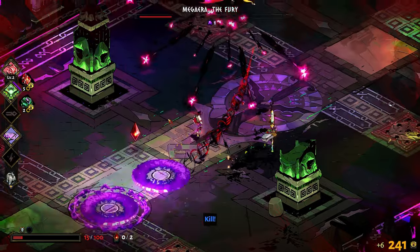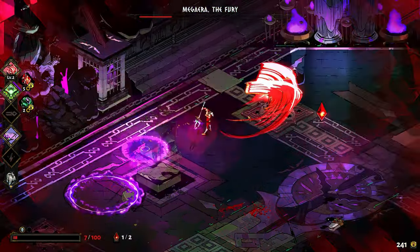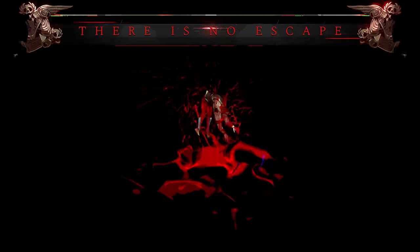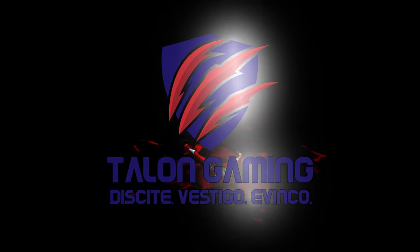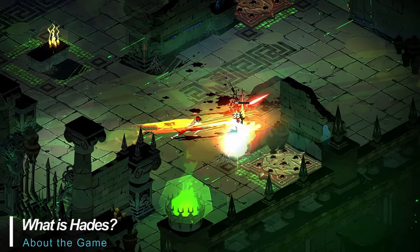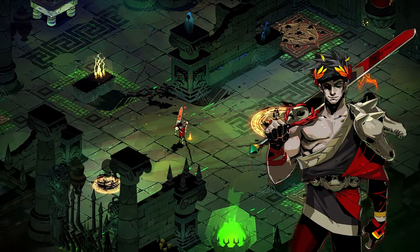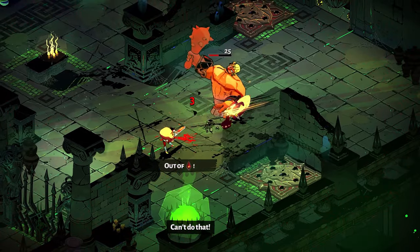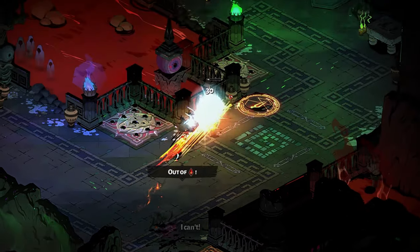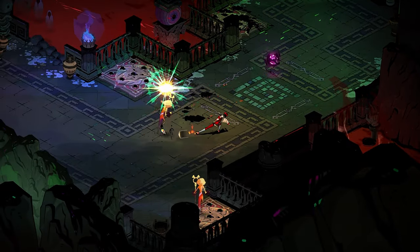Today we're going to be looking at Hades, independently developed and published by Supergiant Games. Originally released in 2018, Hades is available for the Switch, PS4, PS5, Xbox One, S and X, and of course on Windows and Mac PC. Hades is a single-player, fast-paced and action-packed roguelike played from a three-quarter overhead or isometric perspective. You'll play as Prince Zagreus, the immortal son of Hades, during his quest to escape from the underworld while facing off against legions of angry lost souls. You wield mythic powers and weapons and with the aid of Olympus, increase your chances of breaking free from the grips of your father, the god of the dead himself, Hades.